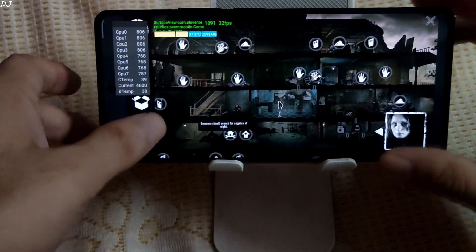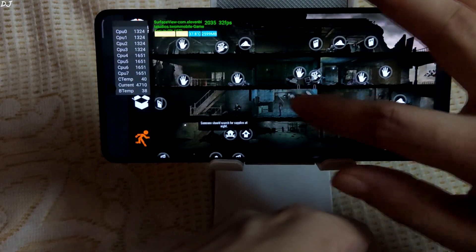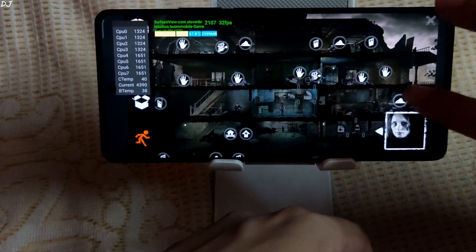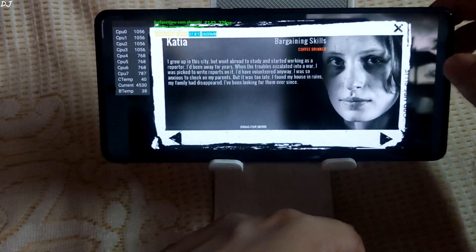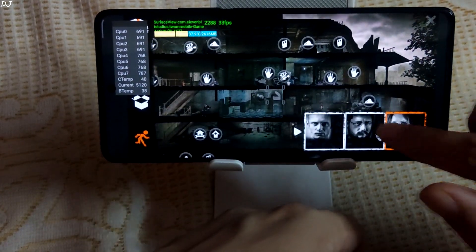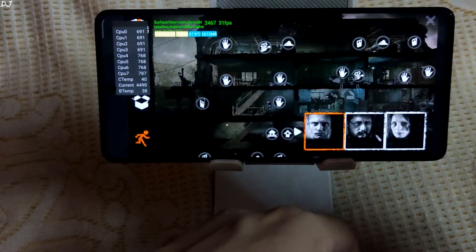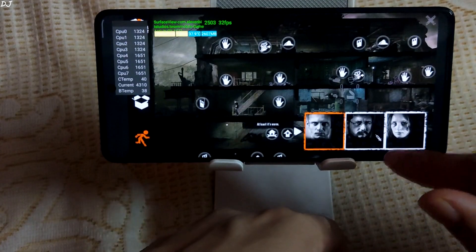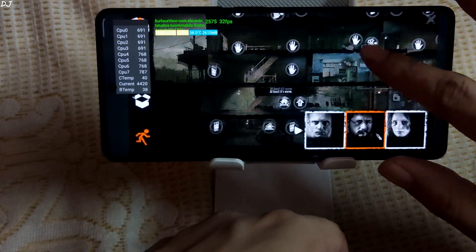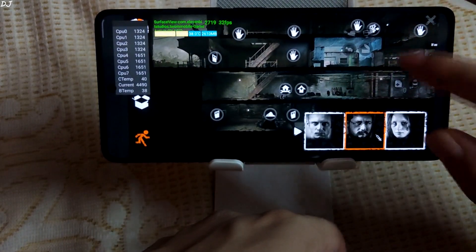The game has started. I'll be looking for some resources. I control three characters. Getting 30 FPS — seems to be a hard cap. No 60 FPS setting available.